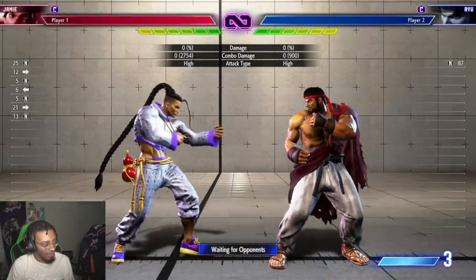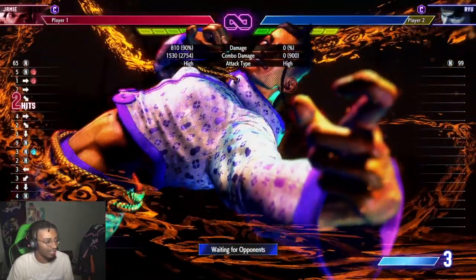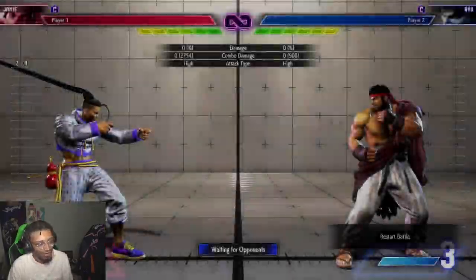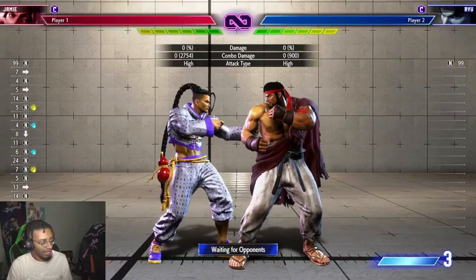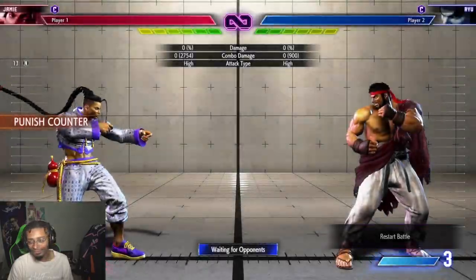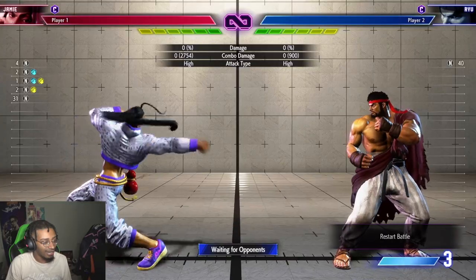EX is the only special move you can cancel into a level two, or of course you can cancel a normal attack into a level two. For level threes, you can cancel from everything — regular special moves into level three, EX special moves into level three, or a normal attack into the level three. So remember: level ones only from normal attacks, level twos from normals or EX specials, and level threes from everything.